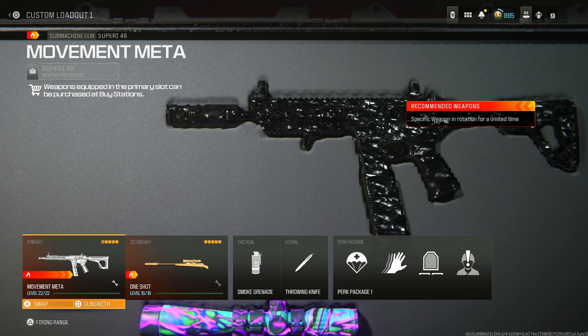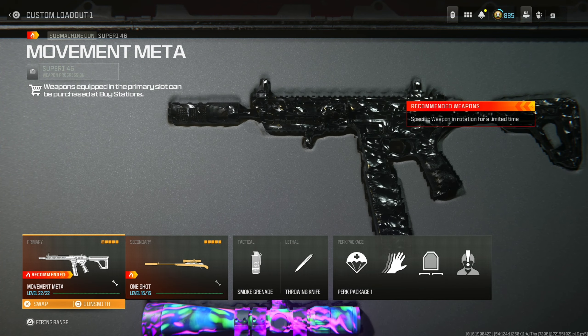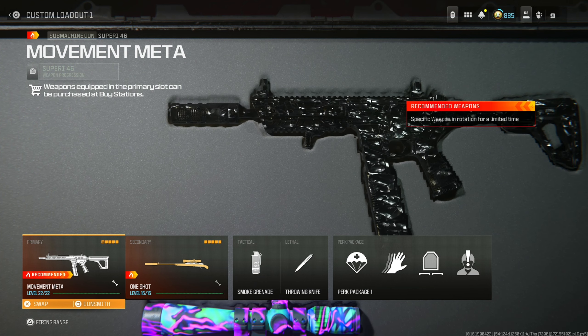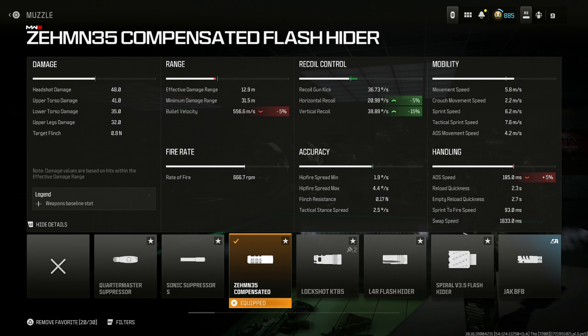This is the absolute meta loadout for the Superior in Warzone. There are some new attachments that might make this more optimal depending on your play style. This is the most efficient for competitive, but I'm going to give you an alternative as well. Start out with the Zemmin 35 Compensated Flash Hider for the shorter radar pings, vertical recoil, horizontal recoil, and firing aim stability. This is the best for competitive.